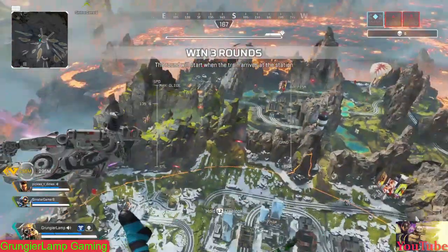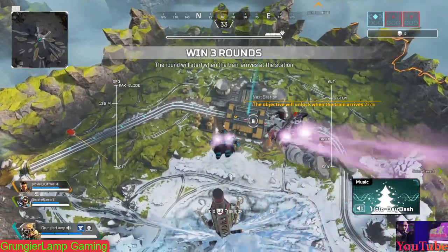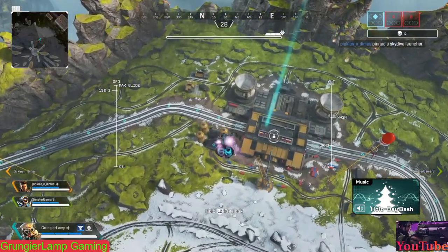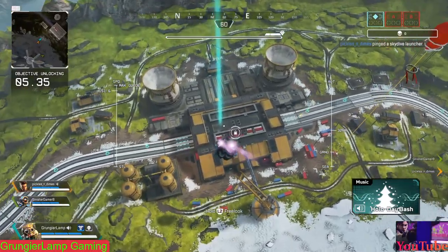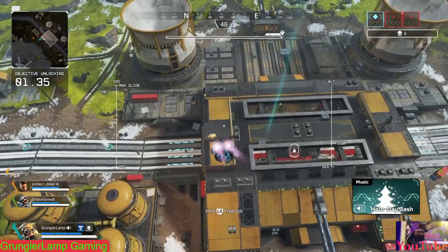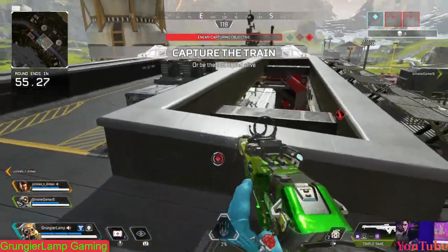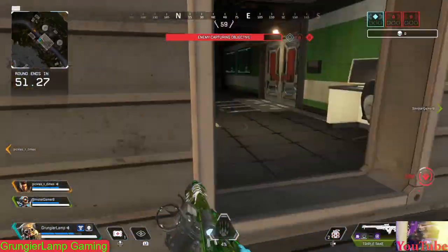The new game mode is called Catch the Train. It's basically zone control — you stay on the train in the middle car and wait about 15 seconds, and then the train will be yours. You have to defend it, and if any enemy squad is in that zone, more than one person being in there will disrupt the capture.